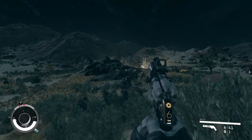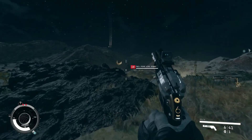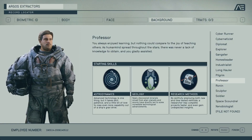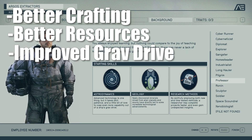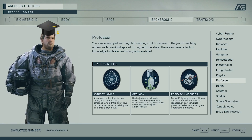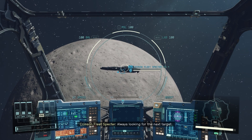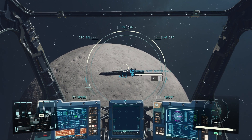Some people say that the best loot one can get is an education, and no class better fits this than the Professor. As a Professor, you're more efficient at crafting, find better resources on planets, and improve your ship's grav drive. And last but not least, you have a degree — which is good. If you've always preferred brains over brawn, the Professor is the way to go. Just don't let it get to your head.